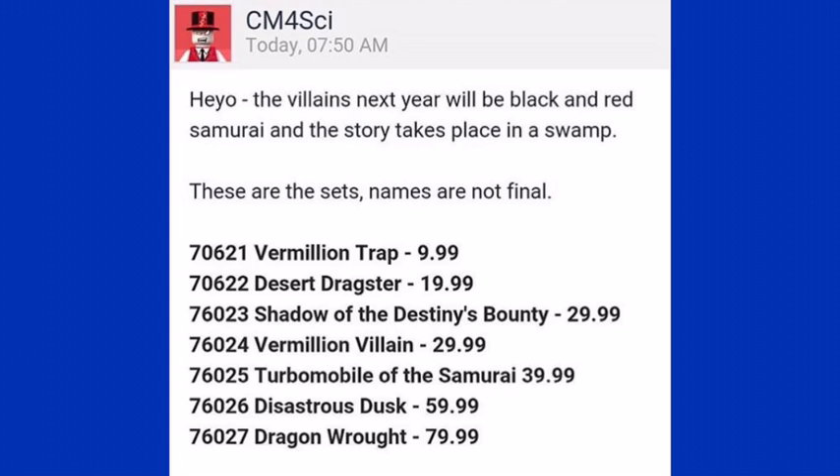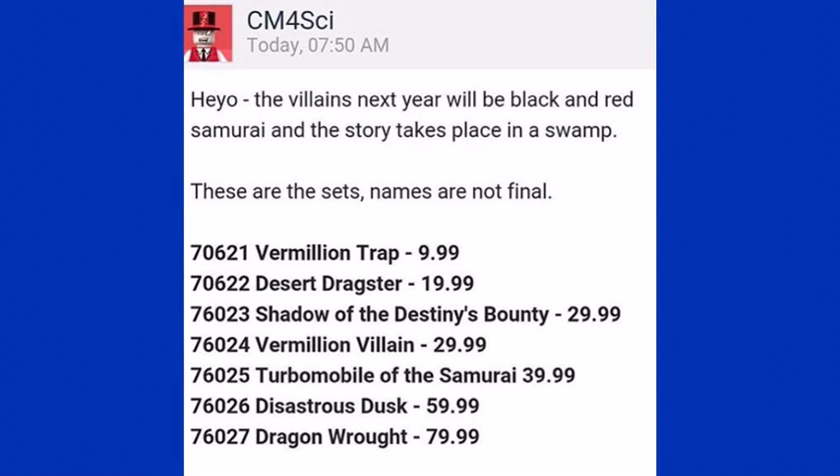It does not say the currency that these are in, but I assume they are US dollars. The villains next year will be black and red samurai and the story takes place in a swamp. These are the set names — names are not final, so don't take any of this as definitely gonna happen, because some of the set names might make it sound better than it is or different to what you think it's gonna be.